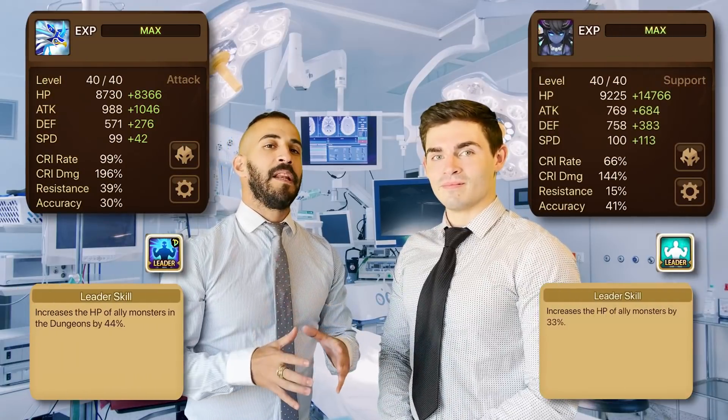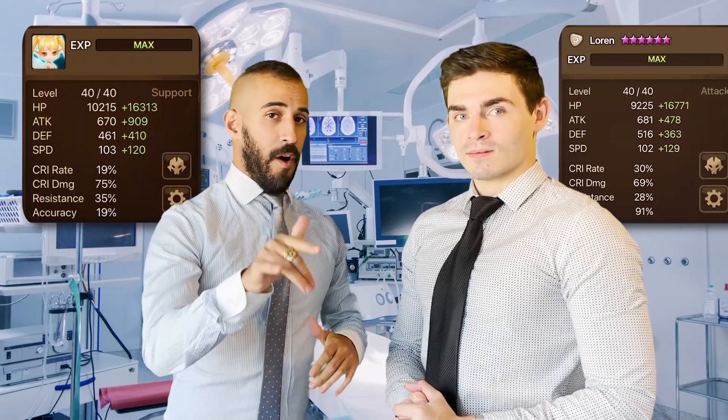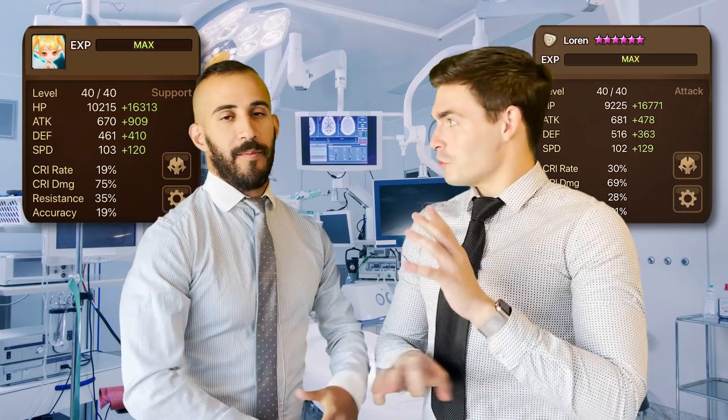Lucian not only brings a more aggressive leader skill, whereas Sigmaris and Veramos will bring the HP lead you need to keep your team alive. We'll need an investigative surgery to see if your Fran and Lauren are doing something a little non-invasive.